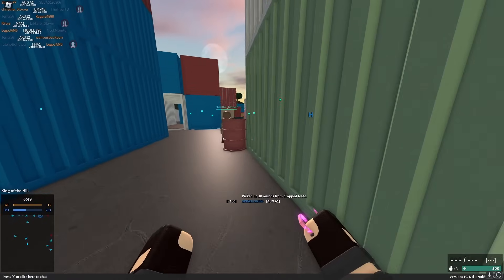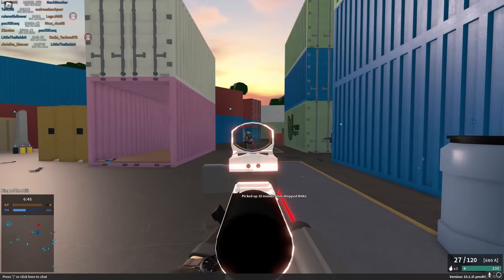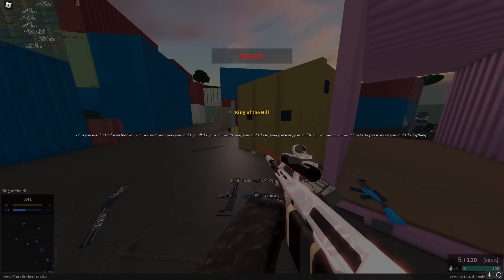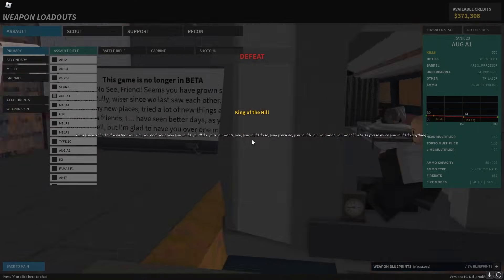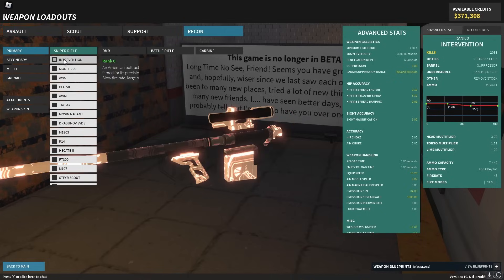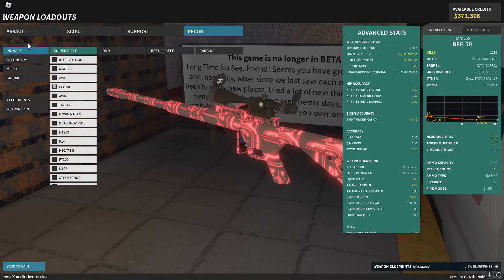First gun up is the AUG A1. In its current state, it's really freaking good. It has really high bullet velocity, a great 4-hit kill range, good fire rate, and no recoil at all — it's actually insane. 3,200 velocity, which is faster than the Intervention. It's faster than a 50 cal.